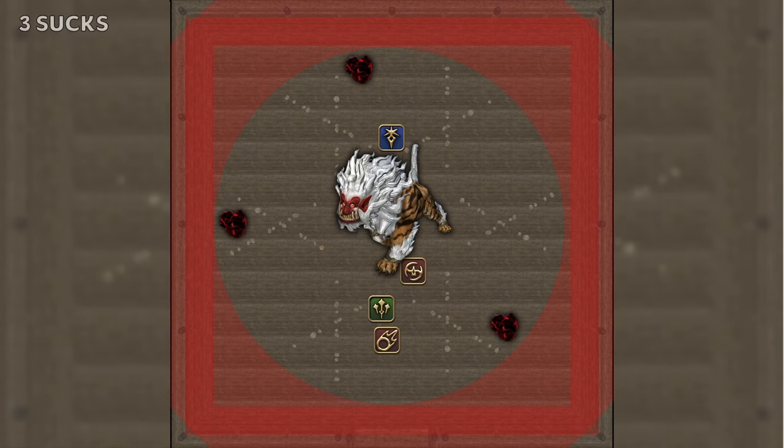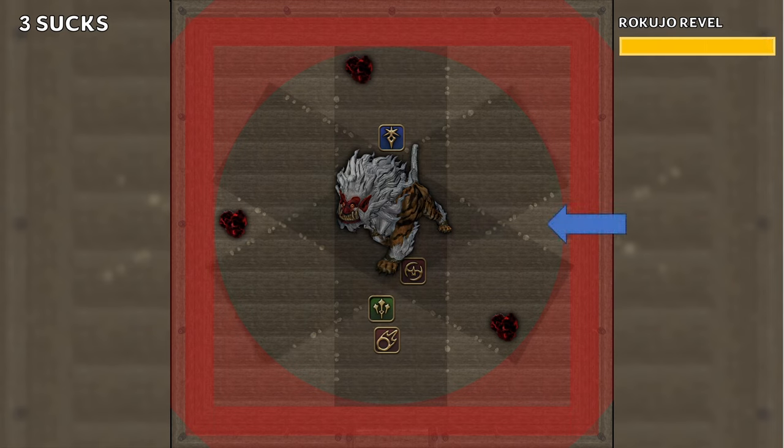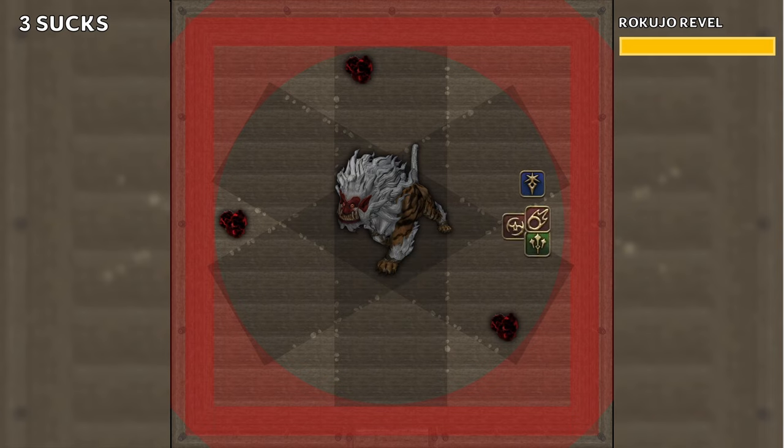First, we have the 3-suck pattern. Shishio starts casting Rakujo Revel, which will show 3 line AoEs using the marks on the ground. The safe spot for this pattern can be found in two ways, whichever is easiest for you: either opposite the cloud not in one of the lines, or in the spot next to the cloud in the second line. We dodge into this spot, then follow the exploding clouds around.